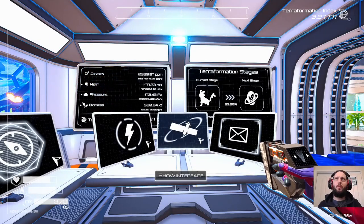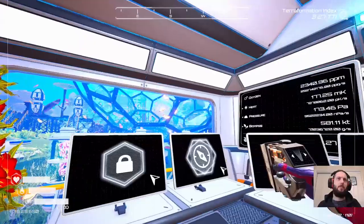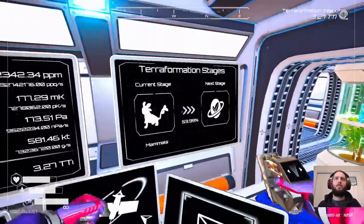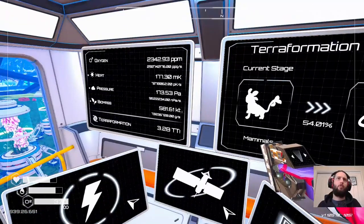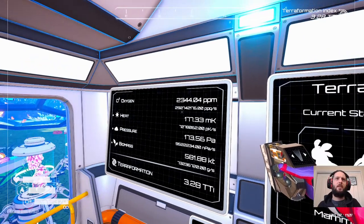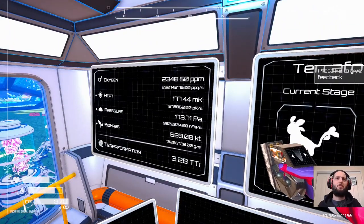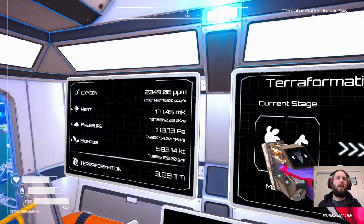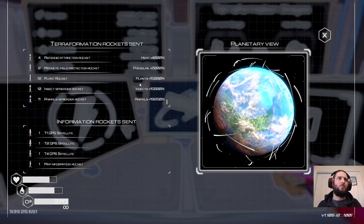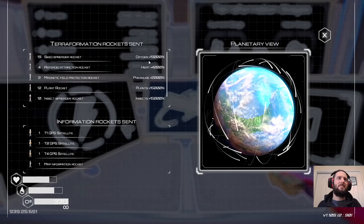We're at 3.27 TTI with golden butterflies flying through the wall. We're over halfway towards full terra formation, and our primary contributor is oxygen — increasing at 292 million per second. Heat and pressure is mostly just to unlock things earlier in the game; then you just ramp the oxygen. That's why we have 12 plant rockets and 19 seed spreader rockets.